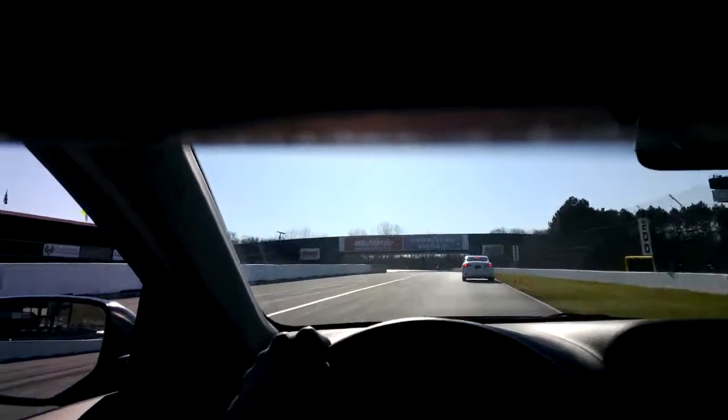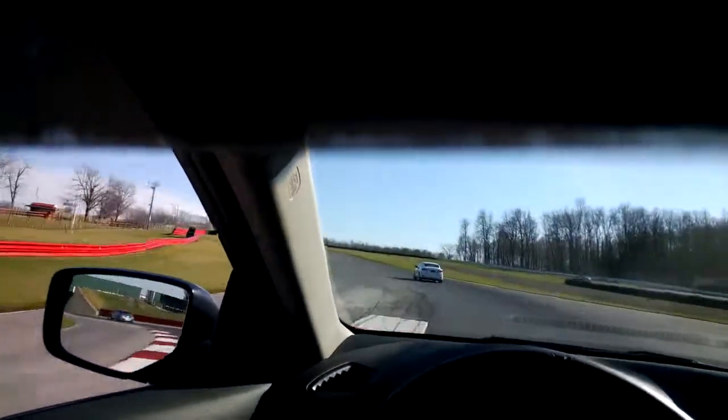Fourth gear on the front straight. A little brush on the brake as we enter turn one. I see the Goodyear side — steady throttle, tight to the curve. Eyes up. Look for the yellow exit. Fifth gear on the straight as you are right now.